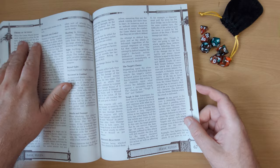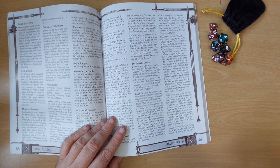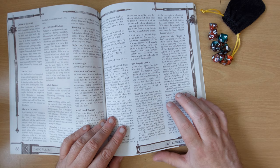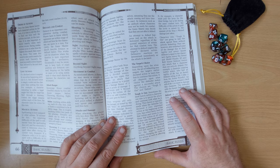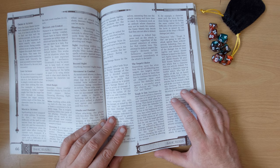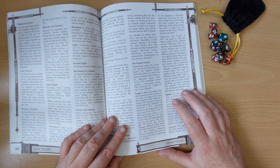Initiative is a little odd in Sovereign Stone. It's dealt with on page 66 under order of actions. Basically, whoever rolls highest on their action dice for whatever they're doing in that round goes first. So everybody rolls their attacks in combat, or whatever they're doing, and whoever rolls the highest goes first. But people who have already rolled who are affected can change their action. So if you've rolled to attack somebody and they roll to attack you and roll higher, you can then change your attack to defend. The person still goes first because they rolled higher, but you stand a chance of parrying their attack.